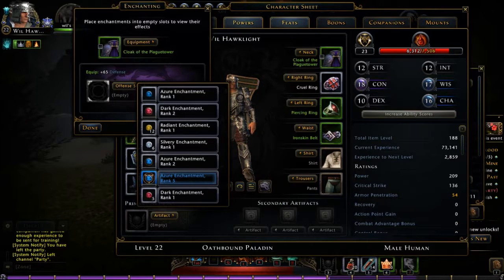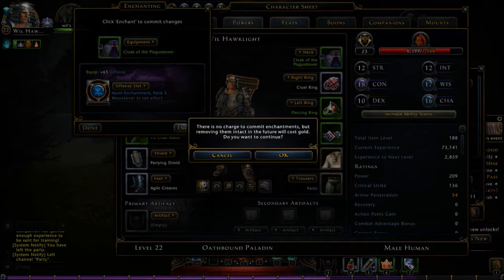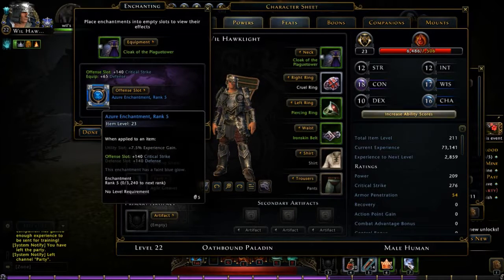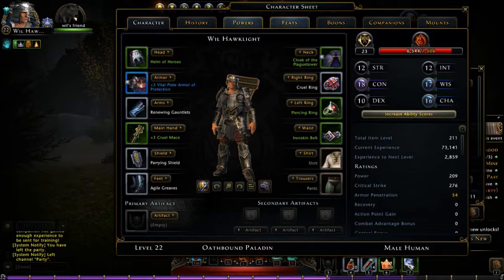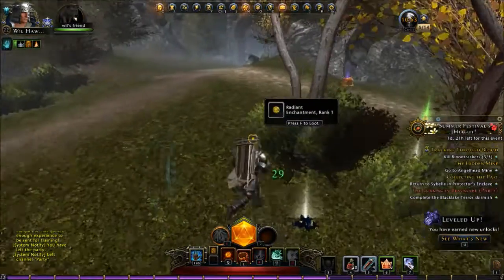Go back and grab that rank 5. Look at my item level over here — it's 188. Watch it go up. My critical strike is also only at 136. Go ahead and equip that and hit enchant and watch it climb. Went up — the total item level went to 211, and my critical strike went up by 276. That applies an additional 142 critical strike, which was a lot more than what I had. That's pretty cool. That was definitely worth running that little dungeon.